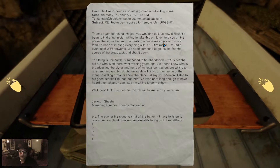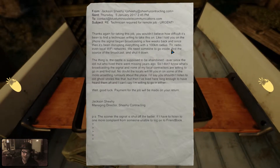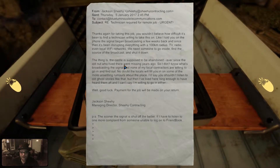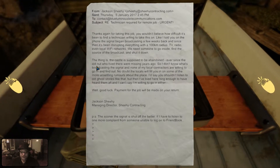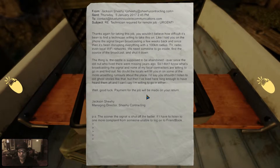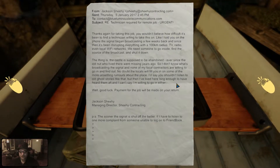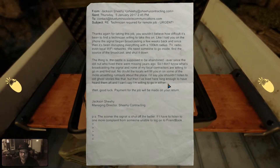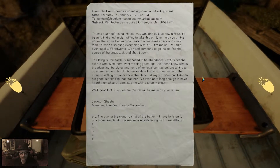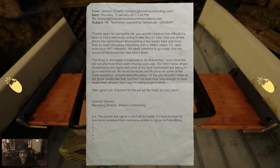Like I told you on the phone, the signal began broadcasting a few weeks back. Since then it's been disrupting everything within a hundred kilometer radius - TV, radio, even local wifi networks. We need someone to go inside, find the source of the broadcast and shut it down. The castle is supposed to be abandoned ever since the old nut who lived there went missing years ago. None of my local contractors are willing to go in because it's spooky. I'd say you shouldn't listen to old ghost stories, but I've lived here long enough to have heard them all and I can't say I'm willing to go either. Payment for the job will be made on your return.